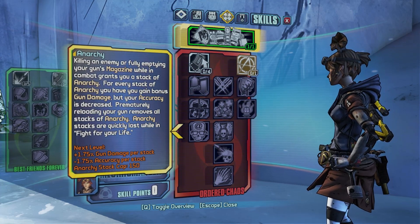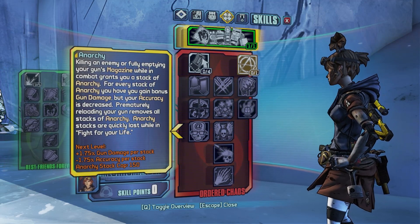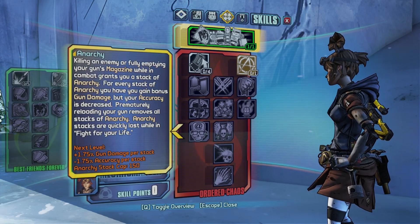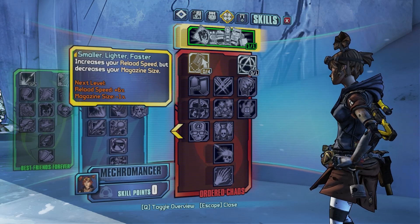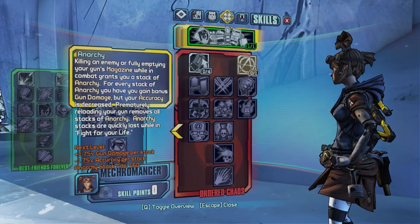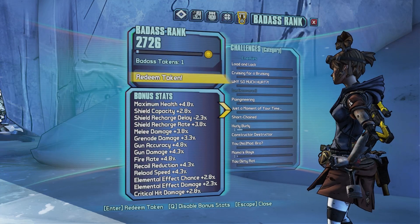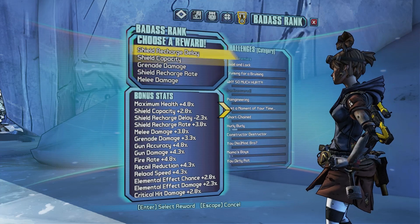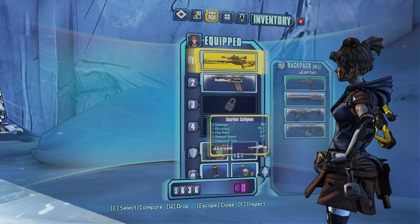Killing an enemy or fully emptying your gun's magazine while in combat grants a stack of Anarchy. For every stack of Anarchy, you gain bonus gun damage. I saw a little loophole on Reddit — Anarchy looks pretty damn powerful from what I've been reading. We have badass tokens to redeem. We'll take Shield Recharge Delay. Back to the game.